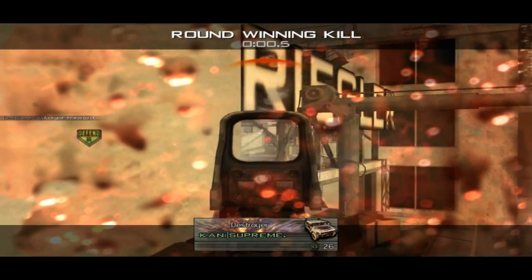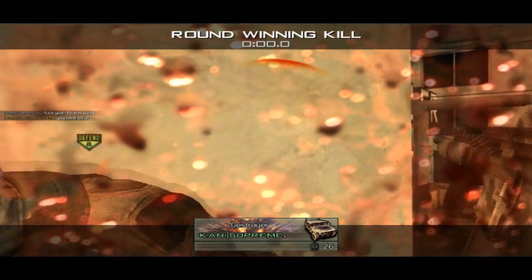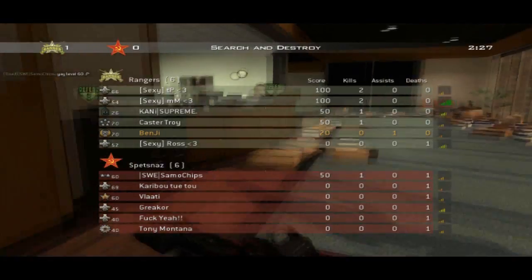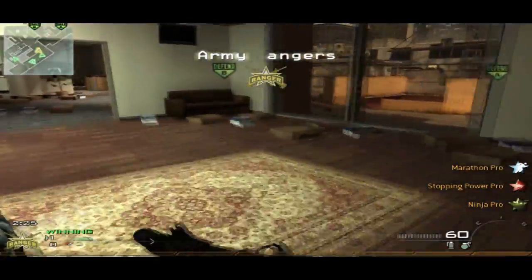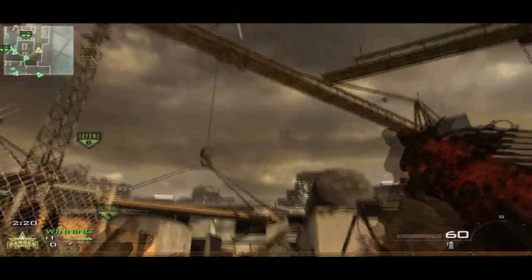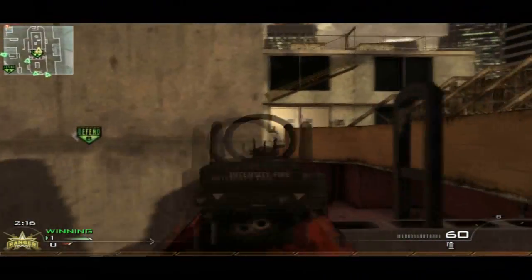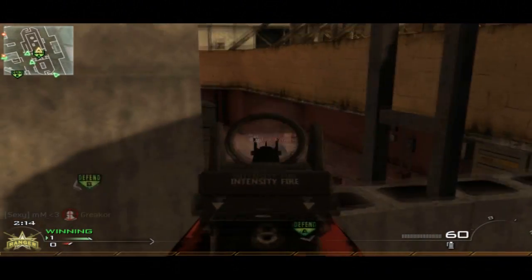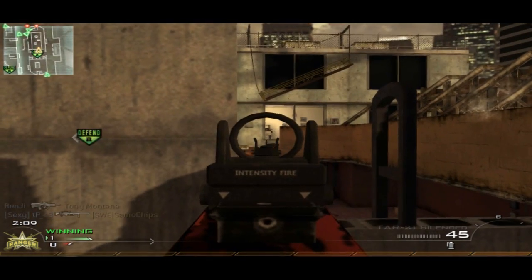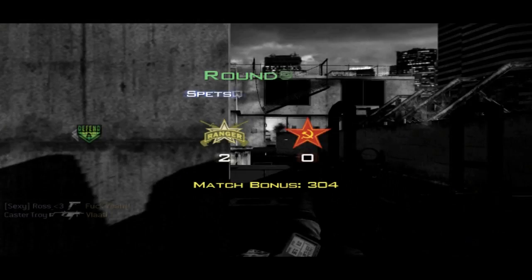I'm using Marathon, Stopping Power and Ninja with a Titan on Silence. Marathon because I'm more of a rushing type on Search and Destroy — I like to get into a spot where I know they're going to go and just wait for them to come past and get the kills. Stopping Power because it's softcore and it's just quicker to kill. Ninja so I can use my headphones and detect where people are around me.